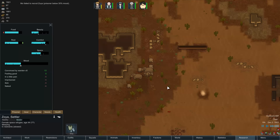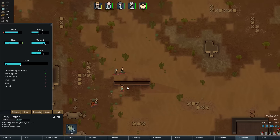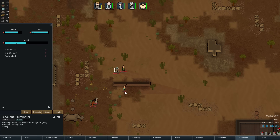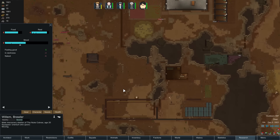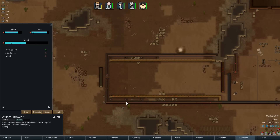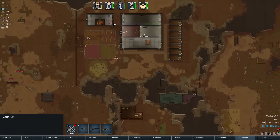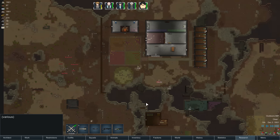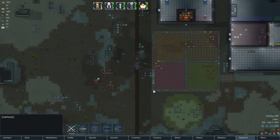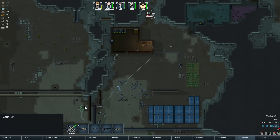Nuke pirates dropping in — we really need to start putting turrets up here. Where are they going? Yeah, they're not going for the kill box. Kill box is open, right? They're going for the walls. Let's go ahead and draft everybody, and we'll try and lure them down here to the kill box.